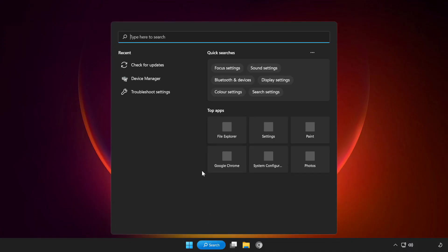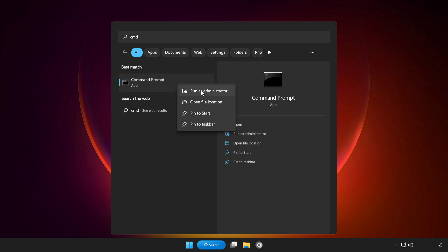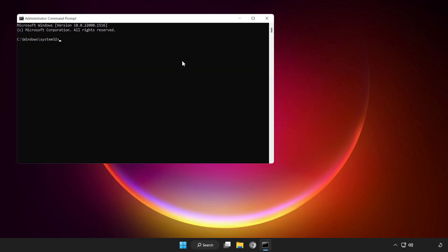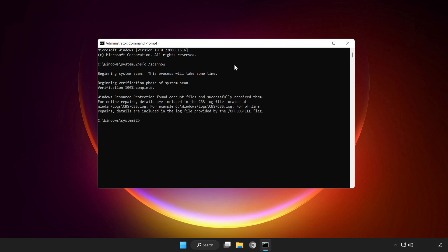If that didn't work, click the search bar and type CMD. Right click command prompt and click run as administrator. Type SFC /scannow and wait. After completed, close the window.